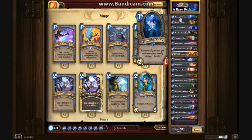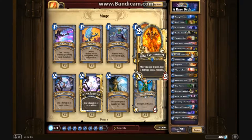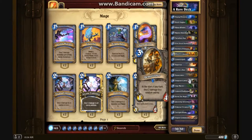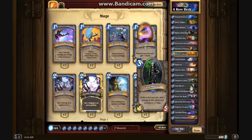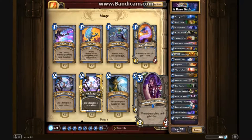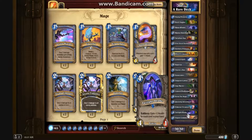This deck contains 2 Young Priestesses, 2 Knife Jugglers, 1 Manta Wraith, 2 Master Swordsmiths, 2 Nerubian Eggs, 1 Pint-sized Summoner, 2 Sunfury Protectors, 2 Wild Pyromancers, 2 Counterspells, 1 Vaporize, 2 Alarmobots, 1 Demolisher, 1 Emperor Cobra, 1 Imp Master, 2 Injured Blademasters, 1 Kirin Tor Mage, 1 Questing Adventurer, 1 Ethereal Arcanist, 2 Twilight Drakes, and 1 Argent Commander.